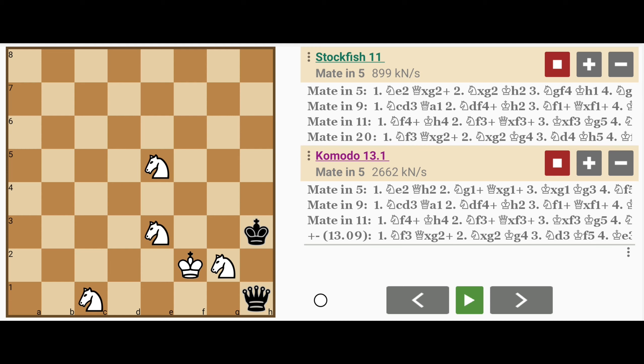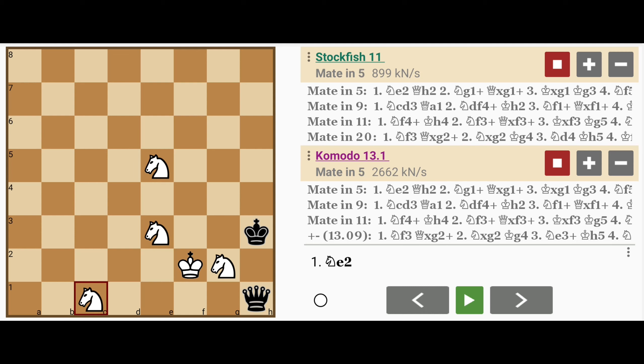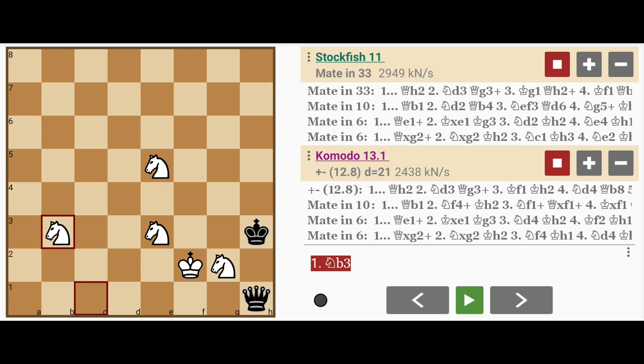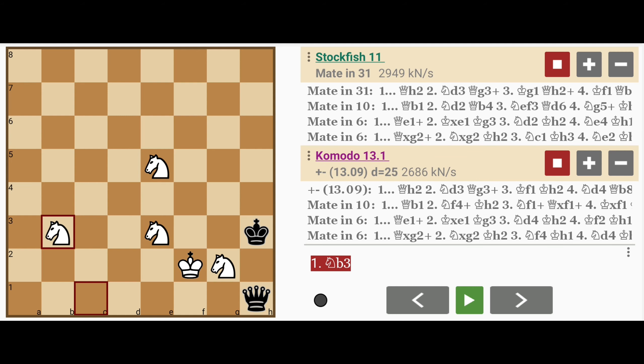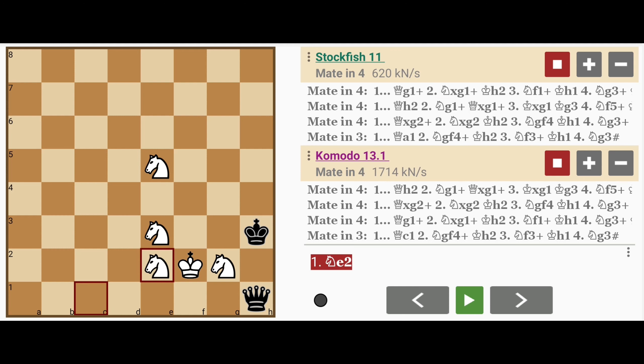So even though the first move is quiet — Knight to e2 — it might seem obvious since the Knight is escaping capture by the Queen on h1. But then again, White could also escape to d3 or to b3. b3 of course would set the mate much further away. d3 would also set it further away, but not that much further away. The best move is therefore still Knight to e2. It's a quiet, waiting move.